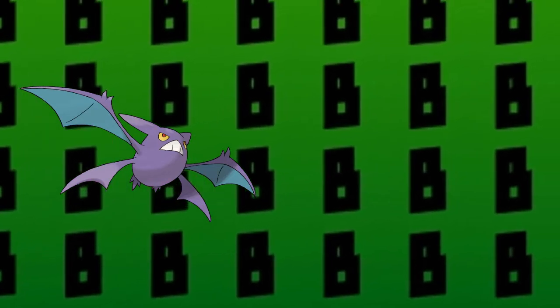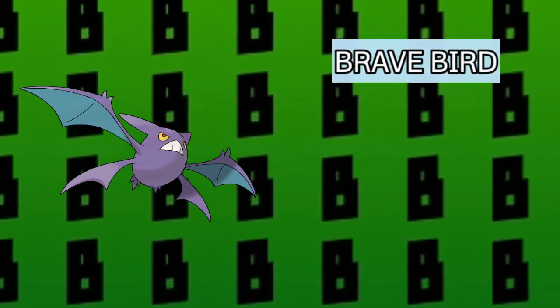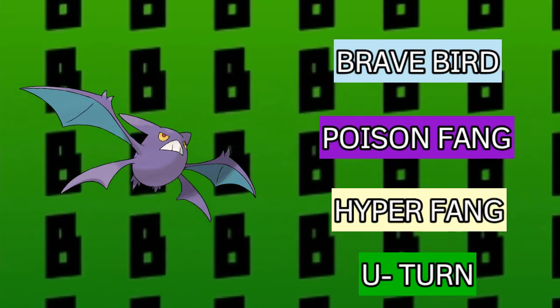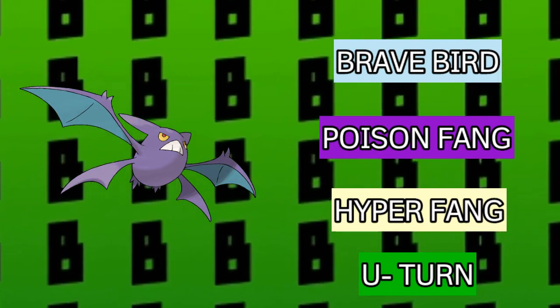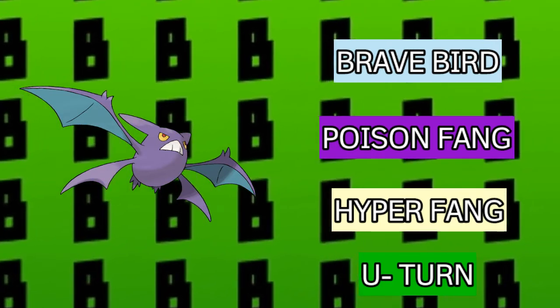Alright, the next Pokemon on my team is going to be Crobat — the normal Crobat. Crobat is quite easy to catch because Zubats are found literally in every cave. Crobat's moveset is going to be Brave Bird, Poison Fang, Hyper Fang, and U-Turn. Brave Bird and Poison Fang are for STAB, U-Turn is for effective pivoting and also for coverage against Psychic type Pokemon, and I tossed in Hyper Fang because it deals quite a decent amount of damage. Crobat has excellent defenses and is quite speedy, so it should be a good choice for your team.